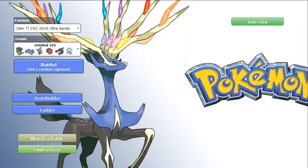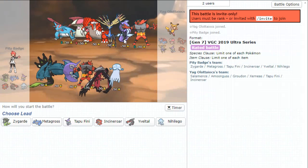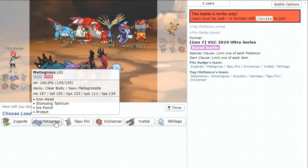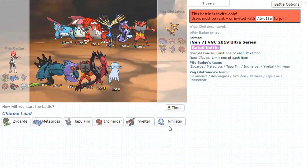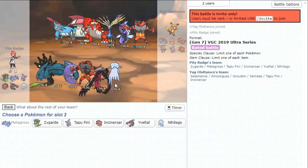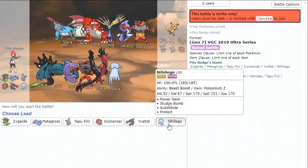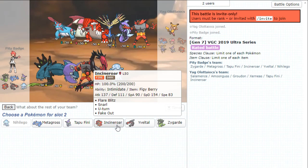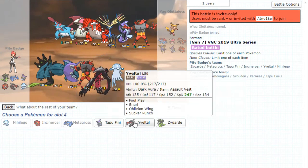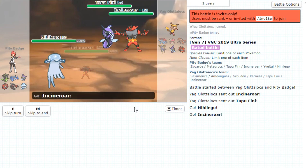Mewtwo offense — that's scary for a lot of teams. The Focus Blast is super scary too because I'm not sure if Groudon can survive. Standards are none. Amoonguss is just so annoying for this team. I really do like Metagross. Don't you lead Groudon here is my question. A lot of them like to lead Xerneas against me because I do have the Zygarde plus Yveltal. I think I'm going to go Incineroar Nihilego here. I have Metagross in the back — I need another answer to Xerneas. Going to have Yveltal on the back as a check.